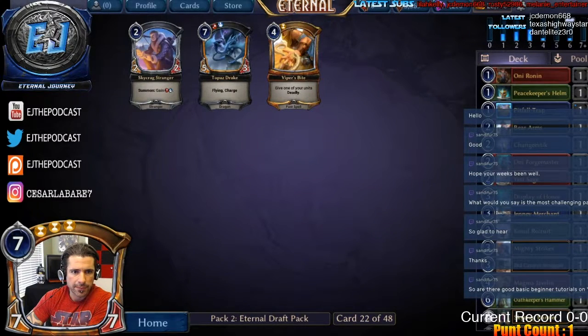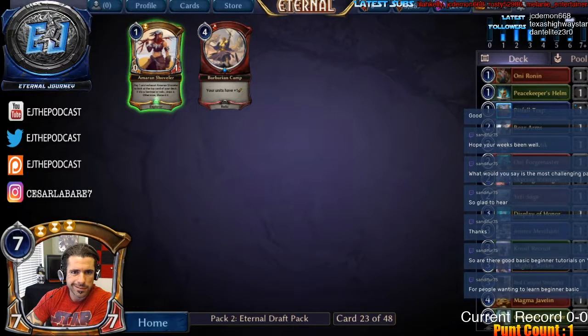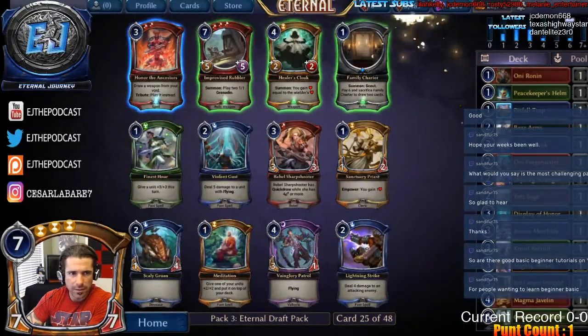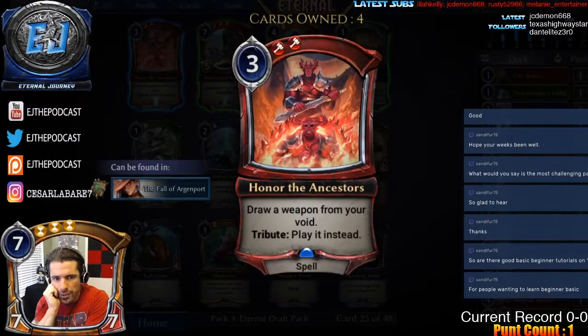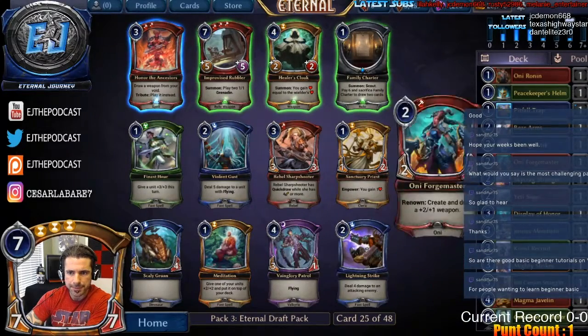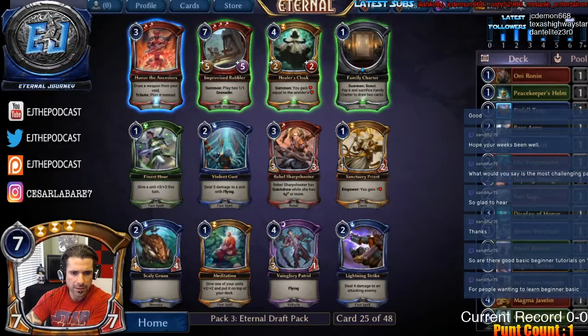Definitely taking the Stranger here — it's in our colors over the seven-drop or the Deadly. Not really excited about Barbarian Camp, so we'll take the uncommon Stone. On Rebel Sharpshooter — a good payoff for our equipment — we also have Lightning Strike, Finest Hour, and a seven-drop. Looking at our curve, we're pretty solid in Fire. Taking the removal spell because I want to be able to kill things.